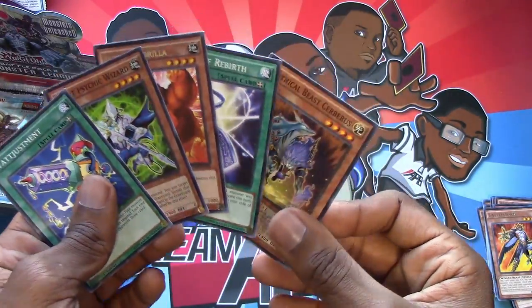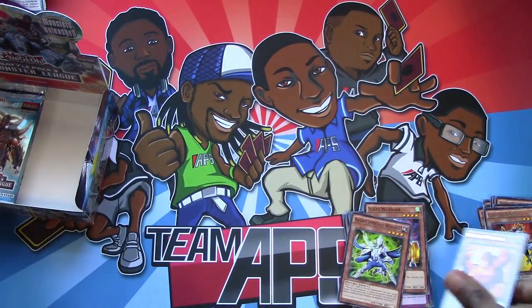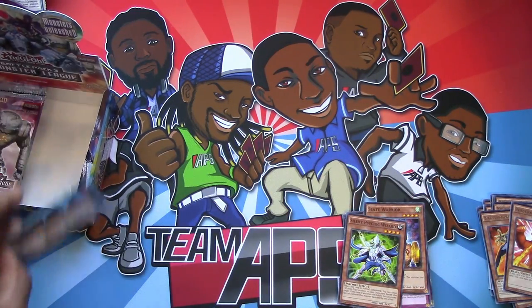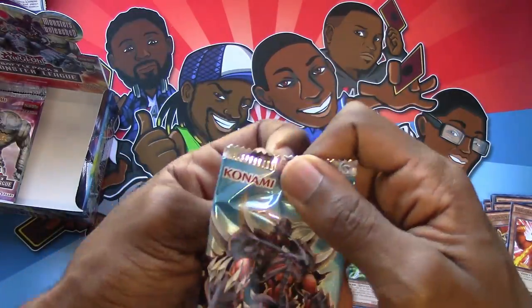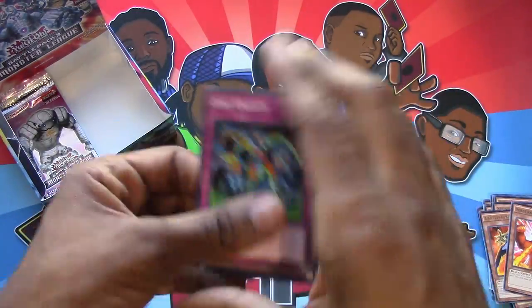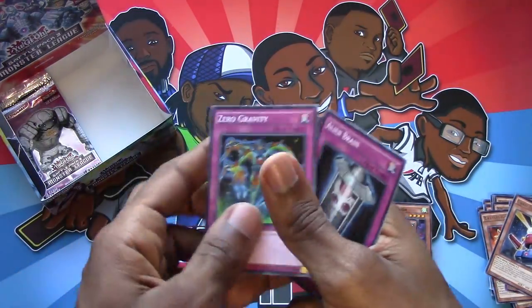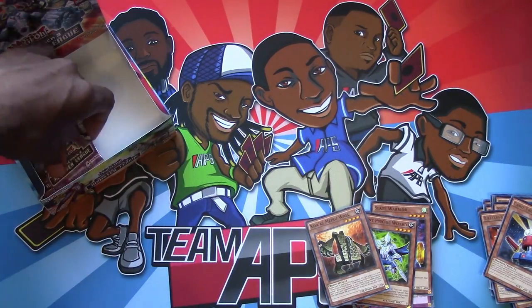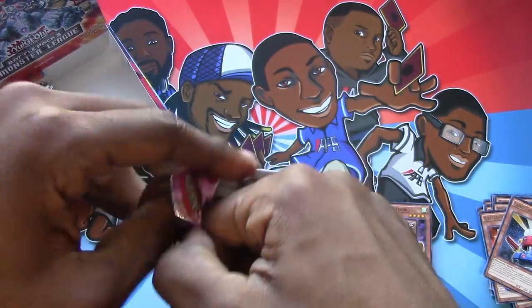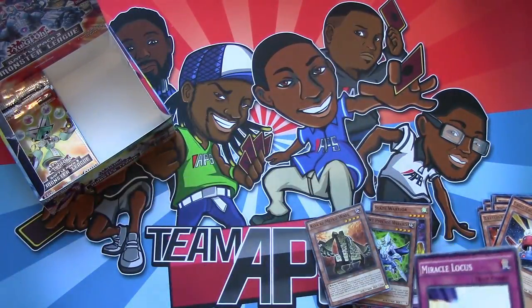Silent Psychic Wizard, Berserk Gorilla — this is good in sealed. But guys, look — we got Silent Psychic Wizard. That means we got another cover card. We're almost done. This is a 200-plus card set, so it's bigger than normal sets. There's a lot of things you can pull, so sealed is really unpredictable. You never know what you'll see. Miracle Lotus, Poseidon Wave, another Jain, and Mechlor, the Army of Goranel.